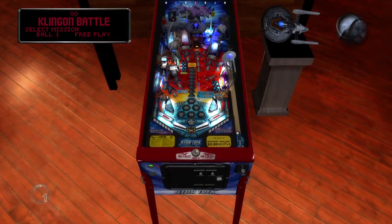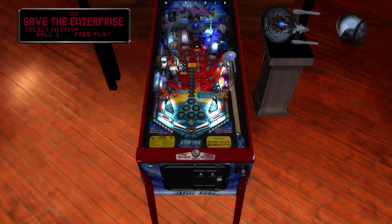The goal of this game is to complete all the missions as well as possible. You have six main missions: Save the Enterprise, Nero, Destroy the Drill. If you get three across in any way, you start a super mode. We typically like setting up Save the Enterprise, Nero, Klingon Battle, and Prime Directive, then finish on Destroy the Drill — that will give us Super Pops and Super Spinner. Then Space Jump finishes up to get to Kobayashi Maru.